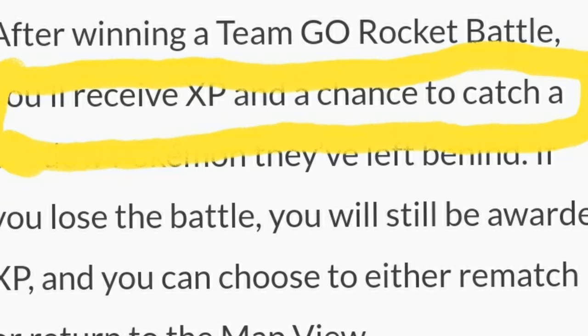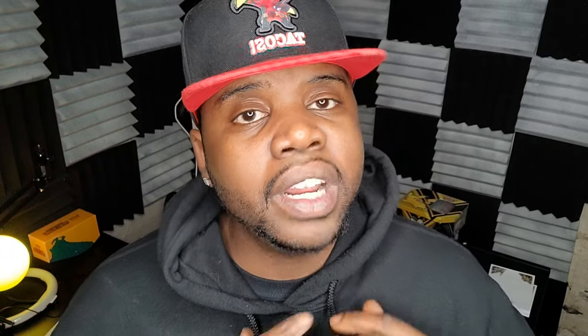Even though grunts always leave behind a shadow Pokémon, these Pokémon will never be shiny — you can only get shiny Pokémon from Team Go Rocket leaders. Contrary to what it says in the Pokémon GO support pages, Team Go Rocket battles do not give you experience points. However, you do get 500 Stardust for every encounter. Putting lure modules on a Pokéstop has nothing to do with Team Go Rocket grunts — even with a lured Pokéstop, grunts still have a chance of spawning there.